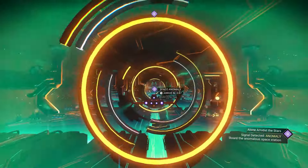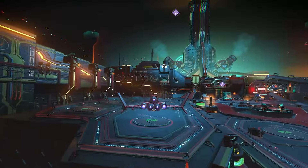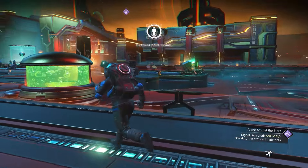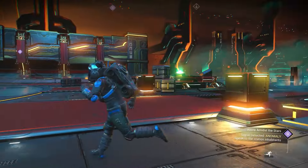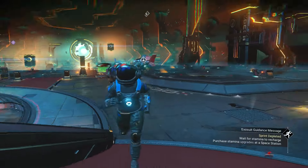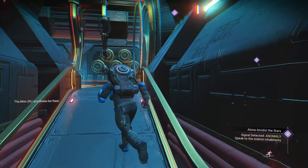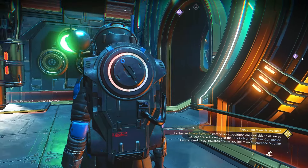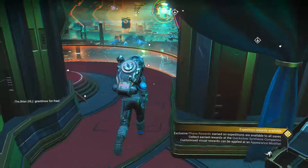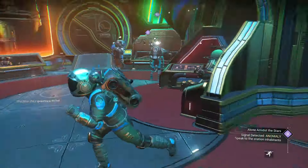The Space Anomaly opens up a lot of things in the game: nexus missions, tons of blueprints for ships and upgrades, DNA sequencing with companion eggs, expedition rewards — all of it is here. Normally there are a bunch of other players here — it seems like it was loading in. Now everybody's here! Look at these cool ships — there's even a sentinel ship over there.